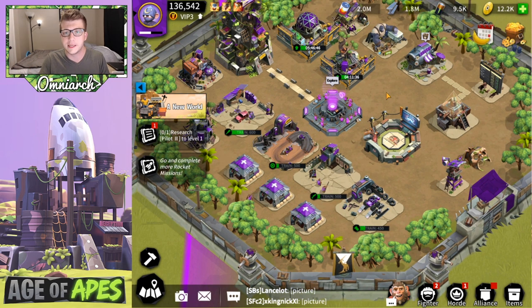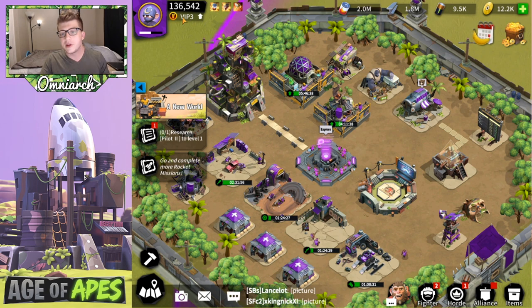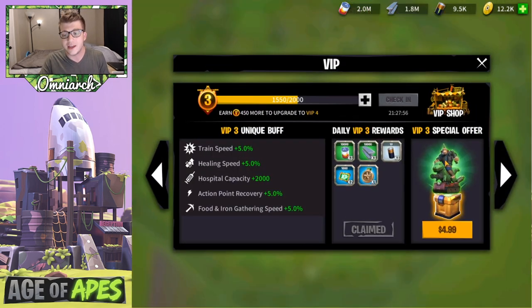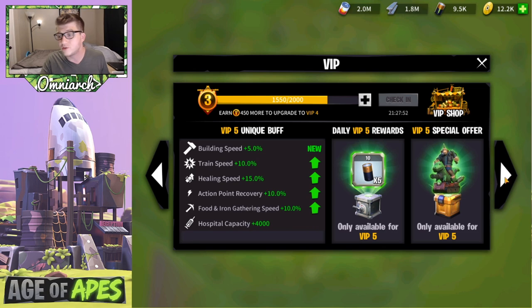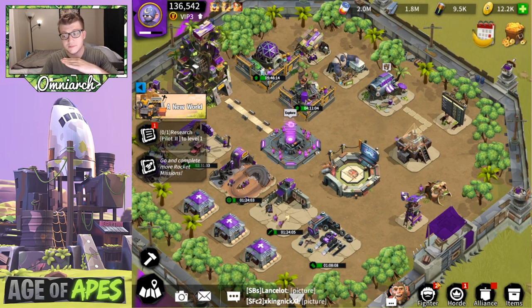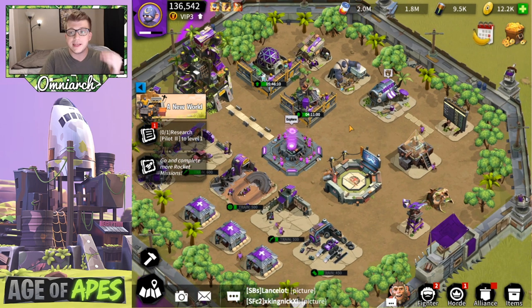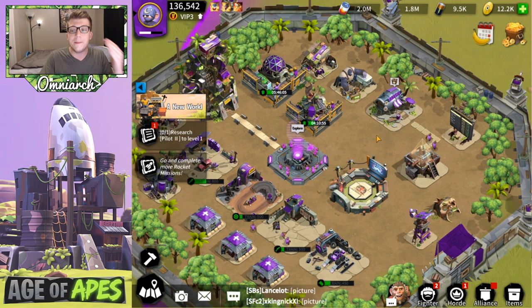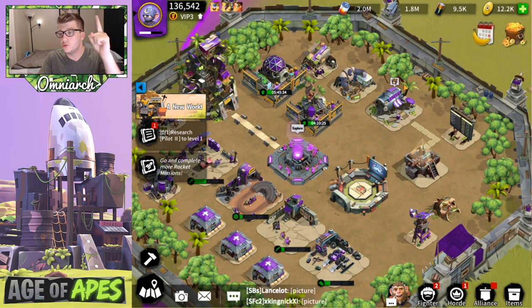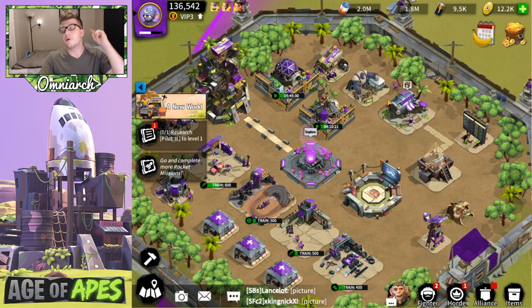Tip number two is to always buy a second builder queue for 200 CDs. In other games there are ways to get two builders permanently, but so far in this game I have not seen a way to do it — I don't see it in the VIP rewards. Having a second builder effectively doubles your building speed since you can do two buildings at a time. It costs 200 shiny CDs — the premium currency — roughly every two to three days, and there are plenty of ways to get those CDs absolutely free just by playing.